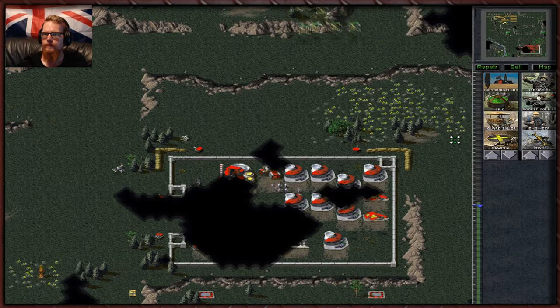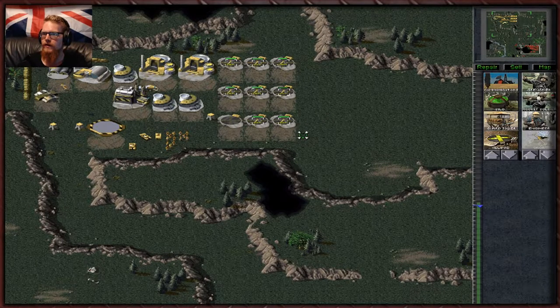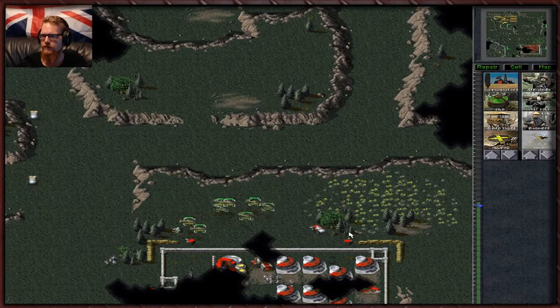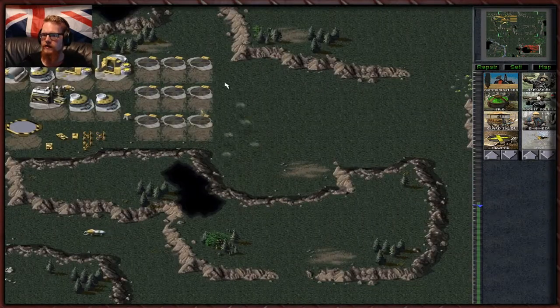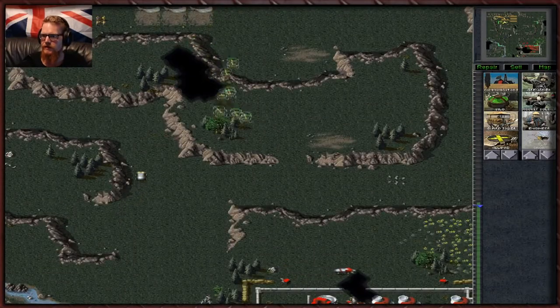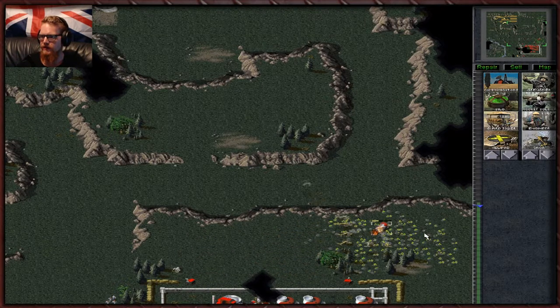Let's get another Orca — then we'll have nine of these bad boys. Nine of these prototype demons of the sky. Go — this can be Valkyrie Squadron. Waste him. As you can see, Orcas are really powerful in numbers. And you don't always really get the ability to have this many of them, from what I can remember. But when you do — oh boy. Orcas in the later games get significantly better and more useful. Nod also get viable air units as well.